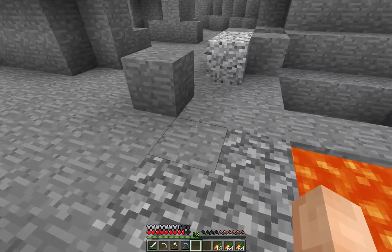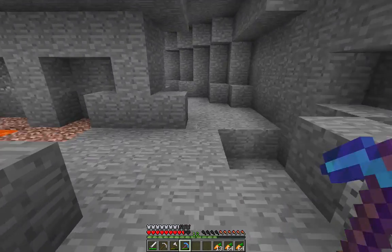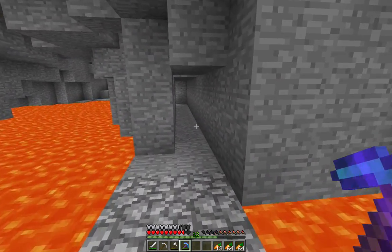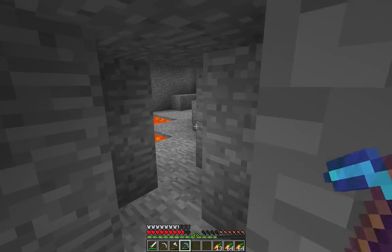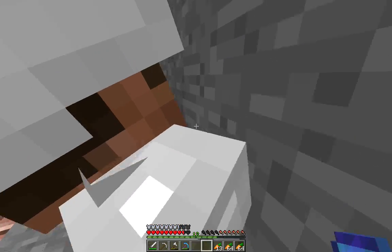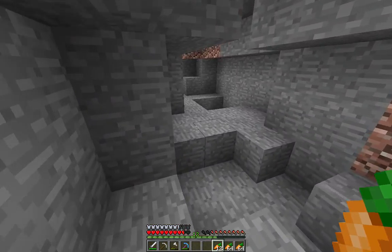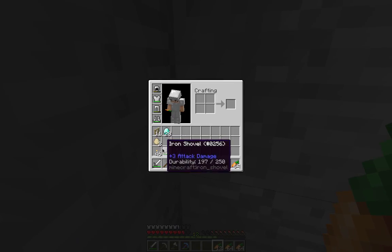Out of all the mobs in Minecraft, the charged creeper is the one that scares me the most. It's basically a creeper that's been struck by lightning and has a much larger blast radius. Fun fact: if a pig gets struck by lightning, it turns into a zombie pigman. Notch and Jeb thought of everything — they even thought of a little Easter egg like that.